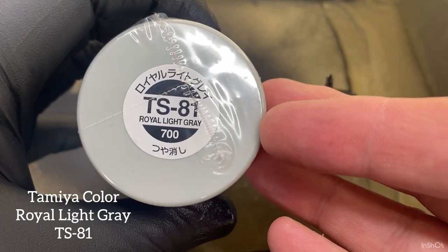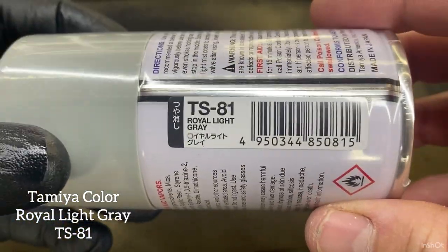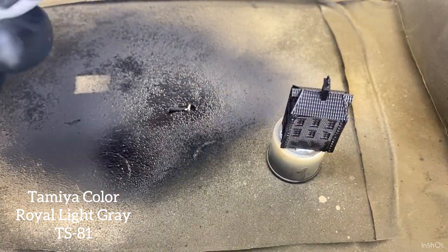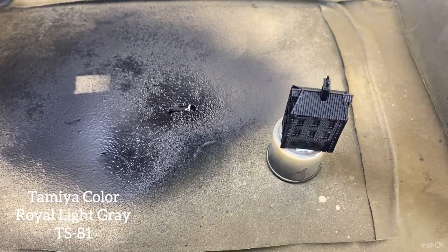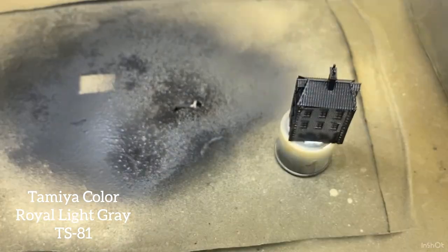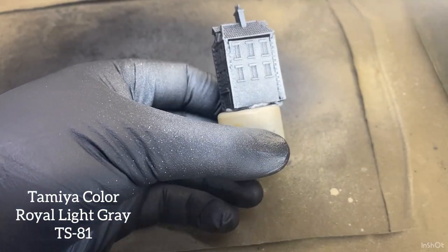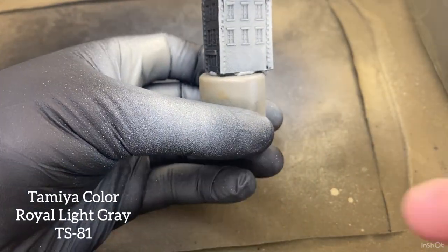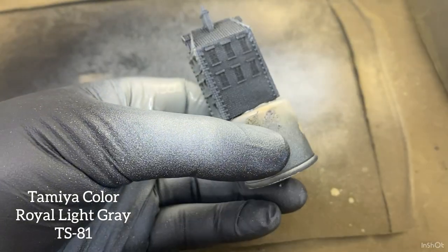I'm going to use Royal Light Grey 700 - TS-81 Royal Light Grey - so that's my colour of choice for the grey on this building. Give that a real good shake. If you're going to use a colour like this they work a lot better if they're shaken really well. I'll just give it a good spray. The idea is that's like the mortar colour, and after this is all dry - that'll be the next video on this build - we'll dry brush it.